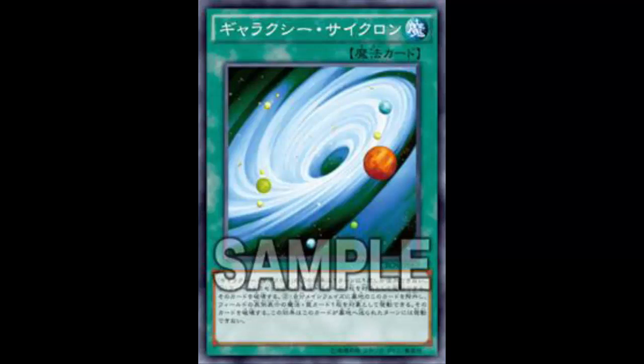Burning Abyss can probably play a bit of it too — not replacing MST, definitely not, but it's still a really good card. With Dante milling, you can go ahead and pop Vanity's Emptiness or Shadow Imprisoning Mirror that's locking you down. I'd say yes, this is a great card for decks that mill. Decks that don't mill, I'd still say stick with MST. Overall, for certain particular decks MST is the best — but Galaxy Cyclone is a solid addition.